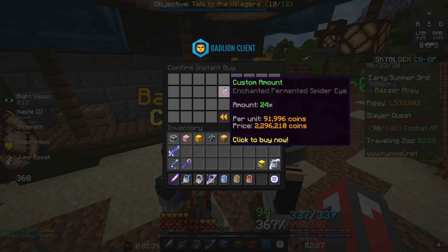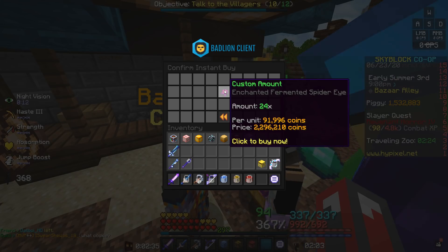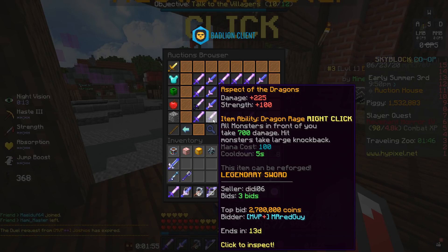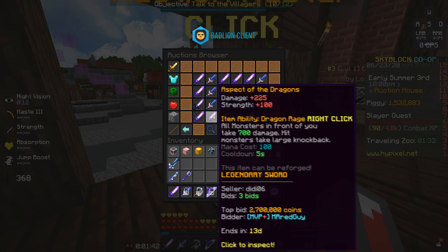You can see that the materials for a Leaping Sword cost about 2.2 million, but on the AH a clean Aspect of the Dragons only goes for a bit under 3 million coins, meaning to get the best one in the game it only costs about 800k more. So there's almost no reason for you to actually use a Leaping Sword.